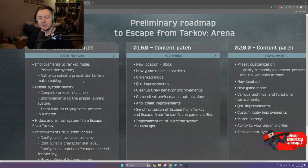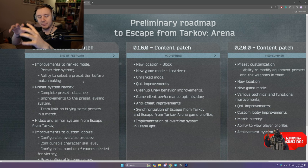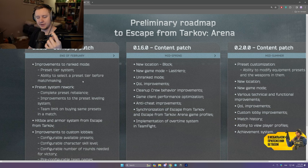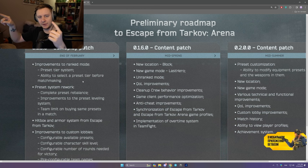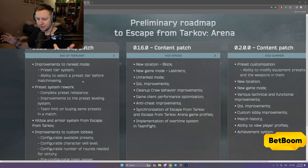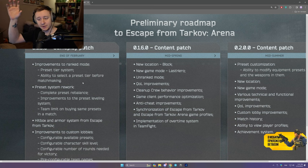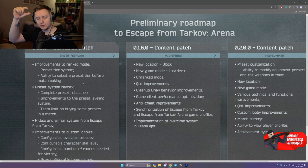There will be the ability to select a preset tier before matchmaking. Right now when you play Arena, you just go into the matchmaking and select your preset after you've already found the match. The game ranks your preset based on the previous five games. So if you're playing with a tier 1 preset, the game will try to matchmake you with tier 1 presets. However, you can still select a tier 7 preset while playing against tier 1 presets, which doesn't make too much sense. So right now you will be able to select a preset tier before matchmaking. There will be three tiers: tier 1 to tier 2, tier 3 to tier 4, and tier 5 to tier 7. And once you select one of those sets, you'll be locked into selecting a preset of that level.